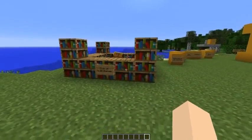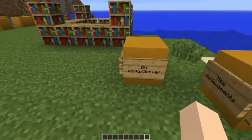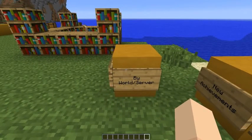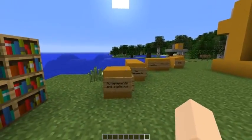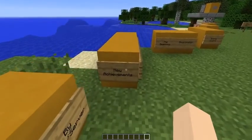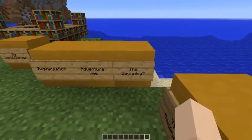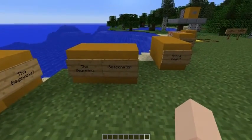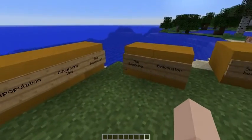Moving on to new achievements and statistics. Achievements are now separate per world, so if you go into a new world you'll have fresh achievements to complete instead of having them carry over across servers. There are five new achievements: Repopulation, Adventure Time, The Beginning, The Beginning Again, and Beaconator. I'll let you guys figure out what those are — it's always fun to get new achievements.